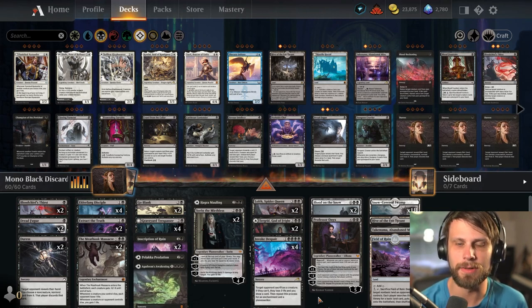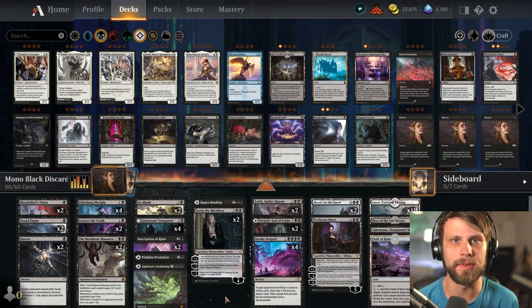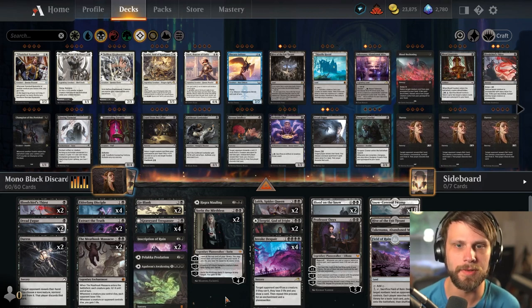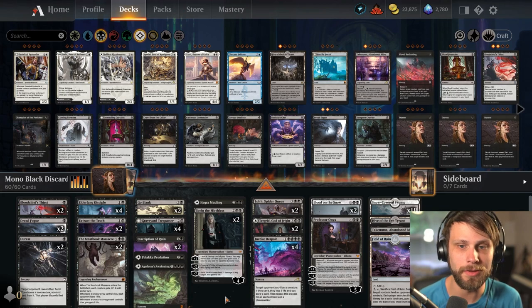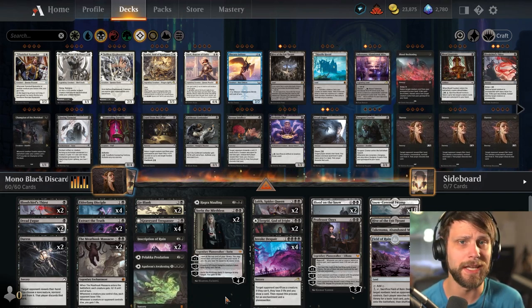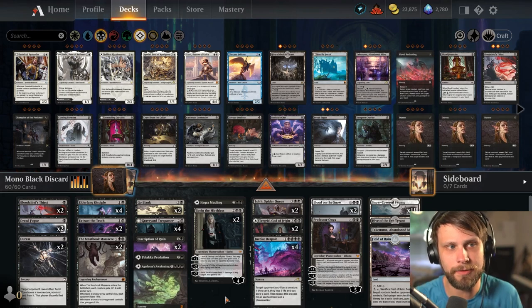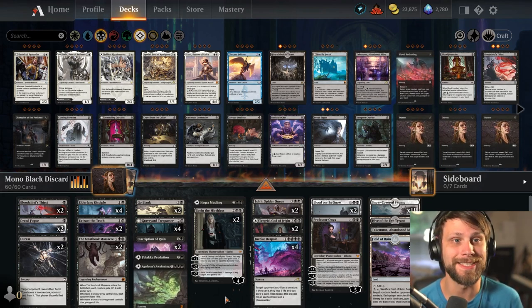The long and short of it though is I kind of just wanted to see what we could do testing out a bunch of different cards. I've noticed in looking at a lot of discard decks there's a different skew of which spells get used — some run Duress, some run Dredge, some run Goblins — not all of them. There's a lot of back and forth, so I'm kind of testing out all of them. As we're going through this, just know that this deck is very much a test deck.